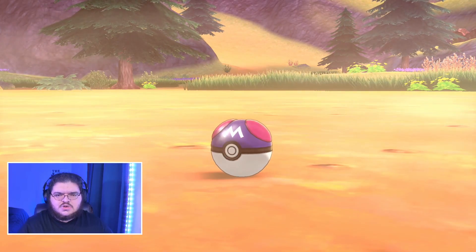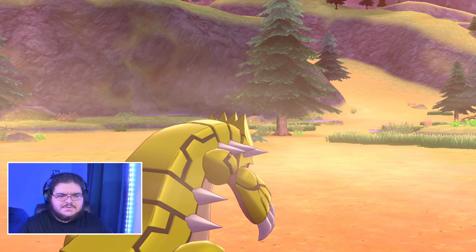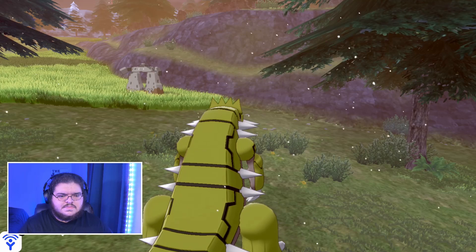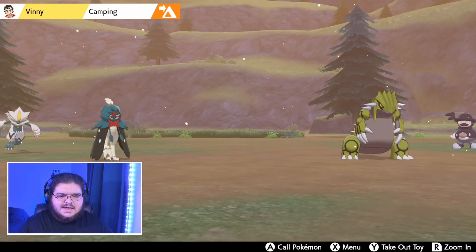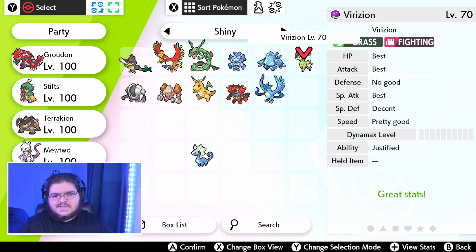I kind of wish the Master Ball shook once like a critical capture — I think that would drive home the point that they're a guaranteed capture, kind of a cool touch. Let's check this out. This Virizion has another neutral nature, so it's a good thing we went and checked. It is Serious, not Bashful. Triple-checking: HP, Attack, and Special Attack are best with no good Defense — so it's definitely a different Virizion. Anyway, guys, that's going to be it. You can do this for Virizion, Terrakion, or Cobalion, and I hope this really helps you out. I'll see you next time, bye.